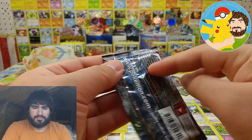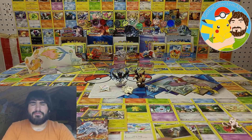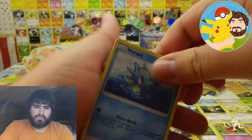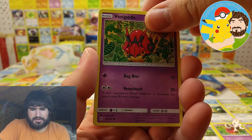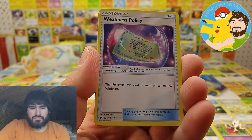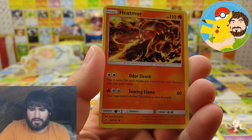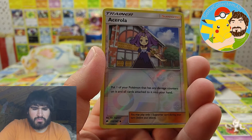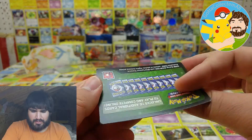Burning Shadows — Tapu Fini! Okay, we're good. Horsea, Venipede, Sandygast, Morelull, Crabrawler, Metal Energy, Weakness Policy — which looks to be miscut if you look at that top corner, a few of the cards look like that. Heatmor, Curlipa, Curlipa, Acerola, and a Tangrowth. Here's the code card.